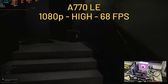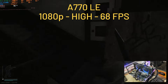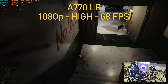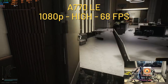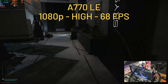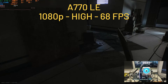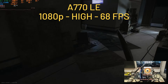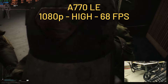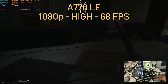Next up is the A770 LE at 16GB of VRAM, but that won't matter at all. We're still at 1080p, high settings and no upscaling, using only 6.9GB of VRAM out of 16 — so we don't take full advantage of the GPU. With an average of 68fps, we're quite close to the 8GB variant, though we're in a different environment which probably accounts for the FPS difference. Frame time graph is super smooth, but again the GPU is not pegged at 100% — sitting in the mid-50s to mid-60s utilization. Maybe the game just doesn't like Intel GPUs.